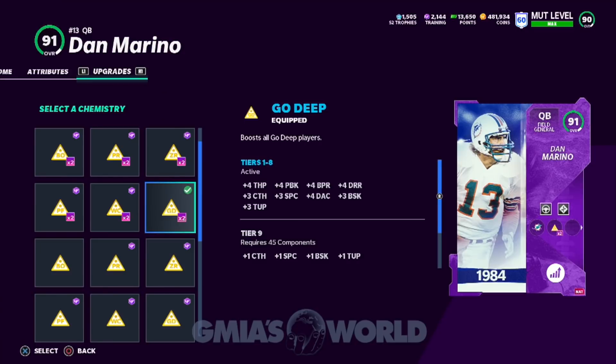Many of you want to go to Brett Favre, boasting about his 97 throw power. Well, now Dirty Dan has a 96. So how much more do you want that gunslinger over the fact that you have Hot Route Master, can change all your routes, and do whatever you want? We all have to figure out exactly what we want to do in the game, and I'm making it as easy as possible for you to understand how to do a lot of this stuff.